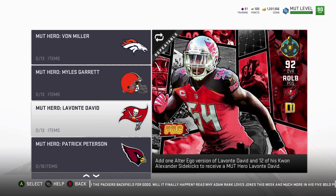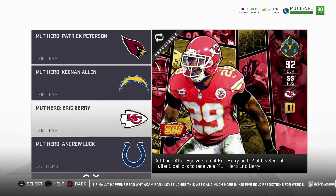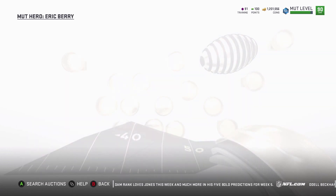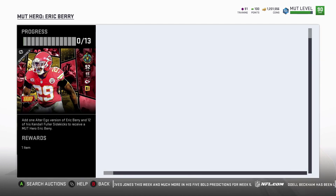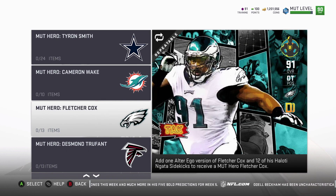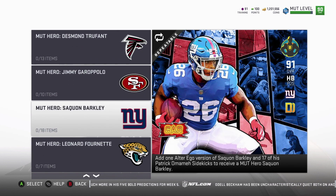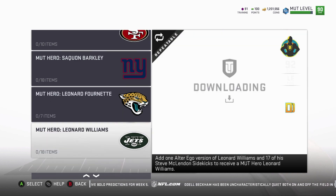Not Miles Garrett. LeVante David. Oh, Pat Peat — might go for Pat Peat, honestly. So I'm getting Eric Berry for sure. His is Marton Vaughn's, so I might take his Alter Ego. I already have Saquon — I just pulled him, so I don't even have to do him.